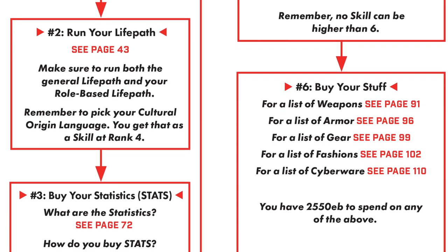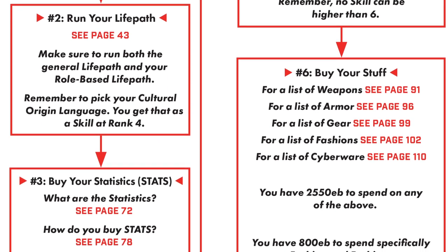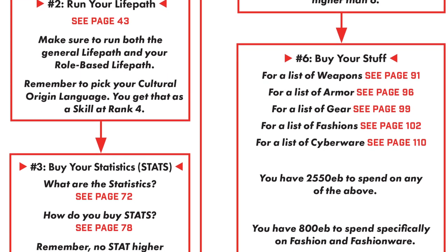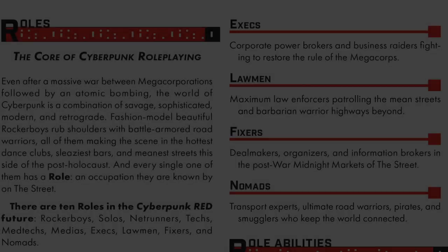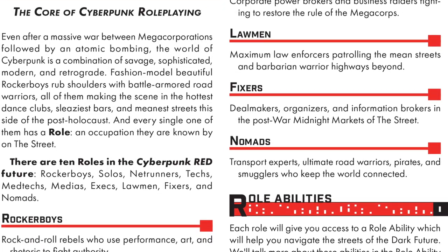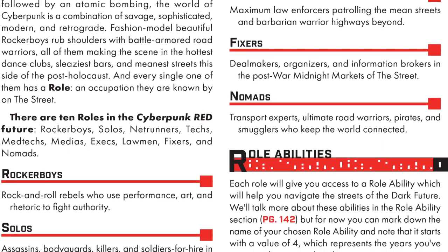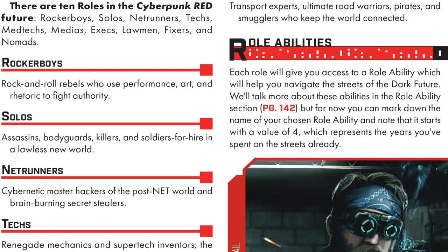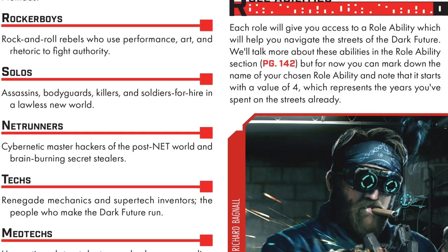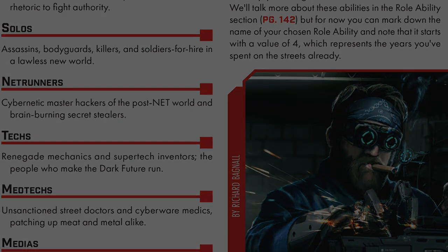About this time you're probably wondering how you're going to fit into the world of Red — what role will you play? With 10 options to choose from, there's no easy answer. The roles break down as follows: Rockerboys, Solos, Netrunners, Techs, Medtechs, Medias, Execs, Lawmen, Fixers, and Nomads. Let's take a second to define each one of them a little.